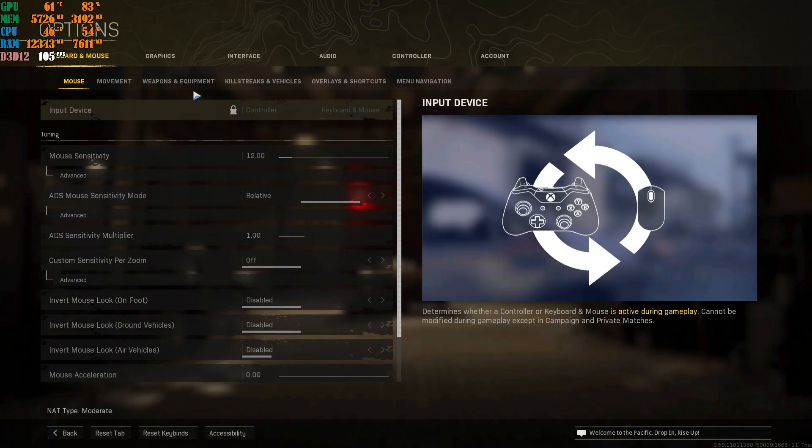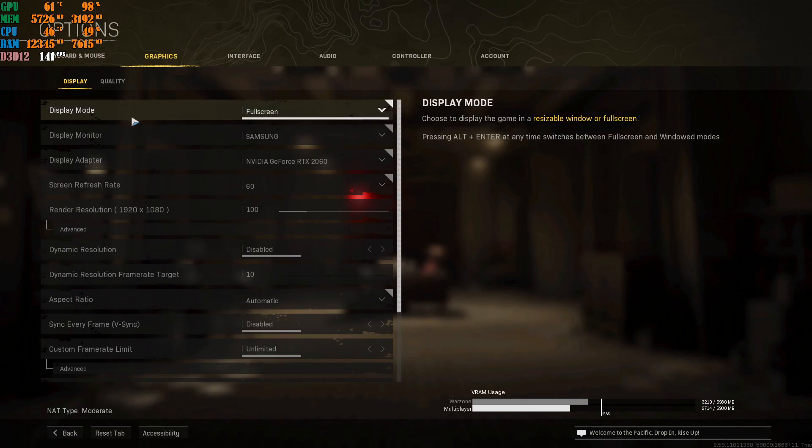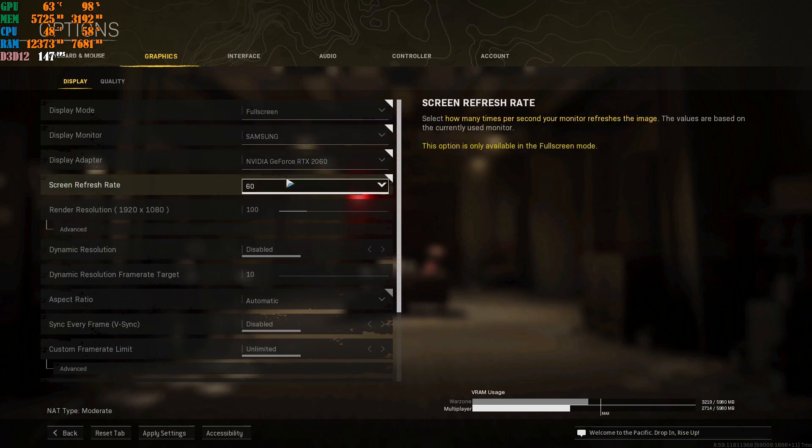Go to Options and I'll show you the best settings to use right now. For Display Mode, I highly recommend playing in Full Screen for the best possible gameplay experience. I know a lot of people run low-end or budget PCs and play in Full Screen Borderless or Full Screen Extended Window — if you get more FPS that way, go for it, but I highly recommend Full Screen. Select your main display and your graphics card, and then select the highest refresh rate your monitor supports — 144 or 240Hz.